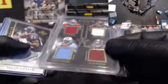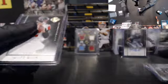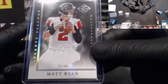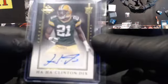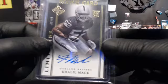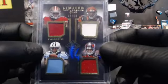All right, we'll do a little recap, then we'll do the random for this quad card. Foster to 399, Steve Smith Sr. to 399, Matt Ryan to 49, Clayton Dix auto to 99, Khalil Mack auto to 50, and the Quad Limited Partnerships. Let's get this thing randomed up.